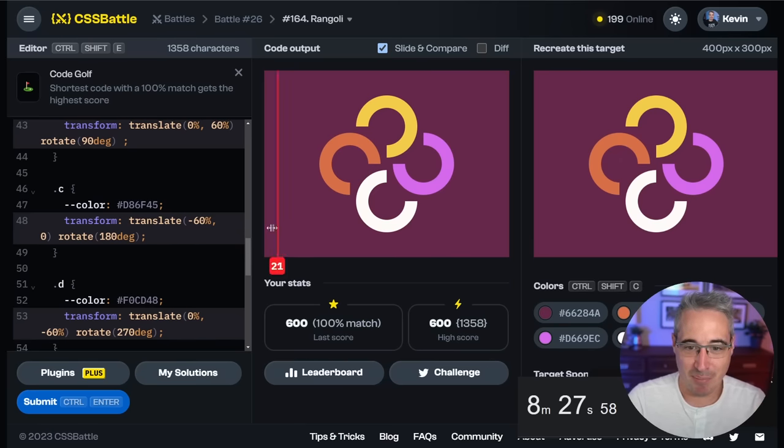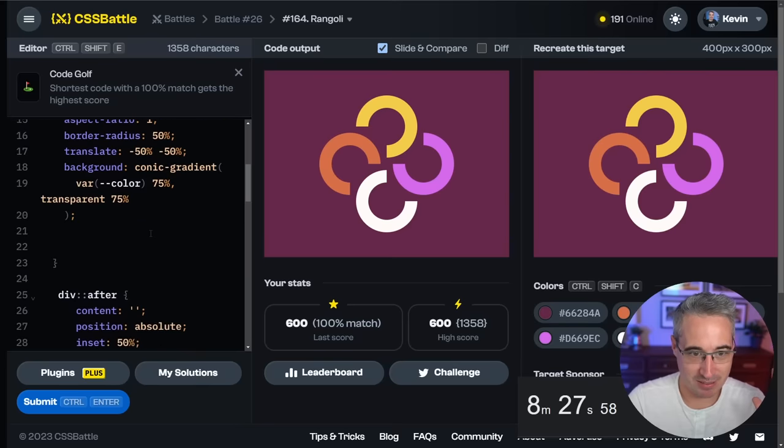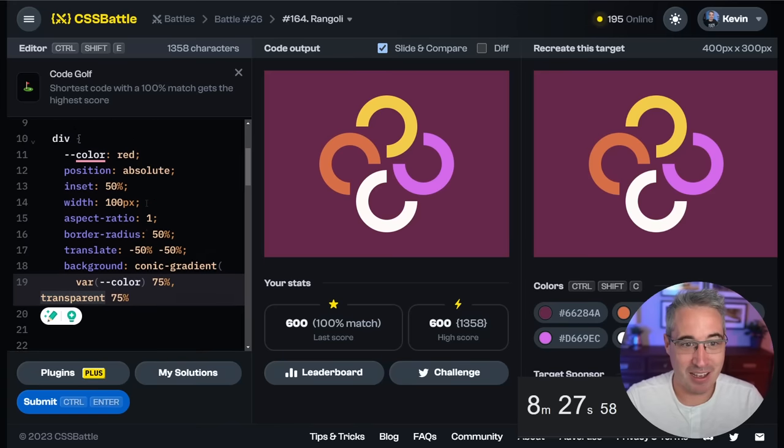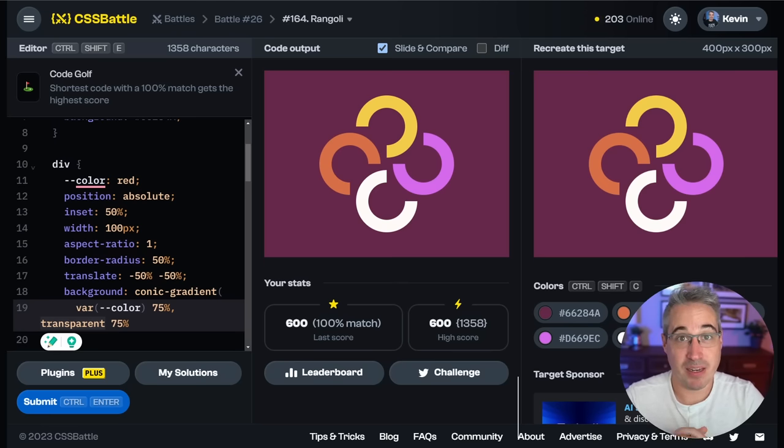That one was longer but it was fun too. A few things we ran into with the rotation — I was glad we did the conic gradients already because that saved us, and being able to do transparent on there. If that hadn't worked we would have been in deep trouble. I hope you paused and took your battles at it — let me know if you beat me or had better approaches in the comments. If you like these videos there is a playlist of past CSS battles. Thanks to my Patreon supporters — Andrew, Michael, Simon, Tim, and Johnny — and until next time, don't forget to make your corner of the internet just a little bit more awesome.